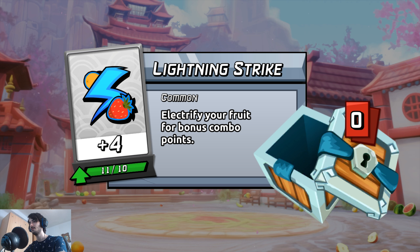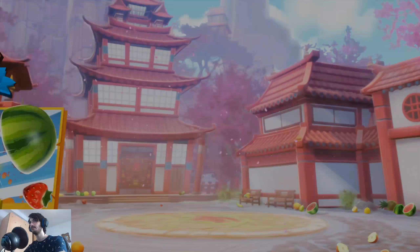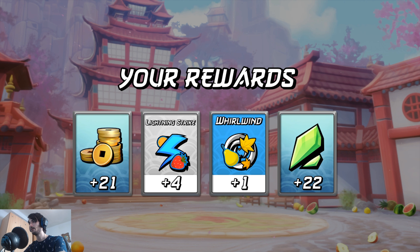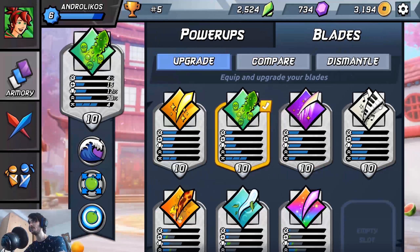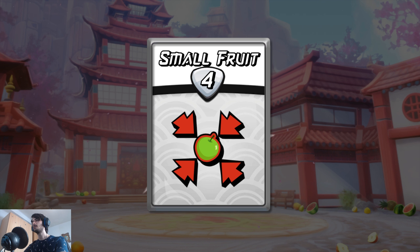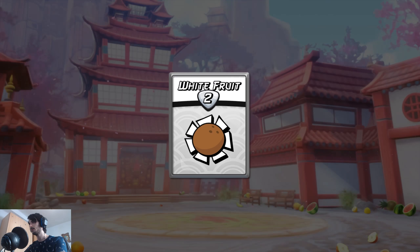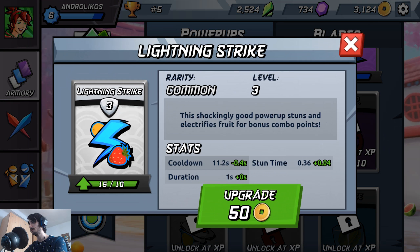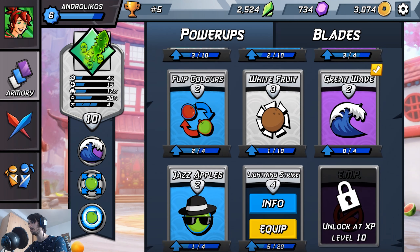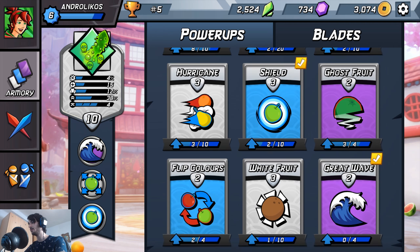Another upgrade — okay, I'm gonna open this one. Nice, let me upgrade some stuff here. Small fruit log 4 — anything else? Ball 3. And I'm done. I don't have anything else — I need more upgrades for the Great Wave. This ability is just crazy, so good.